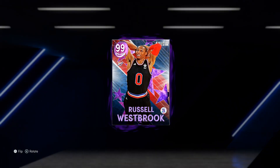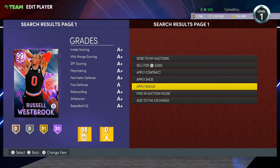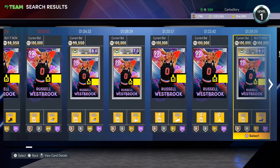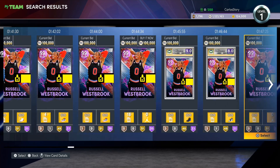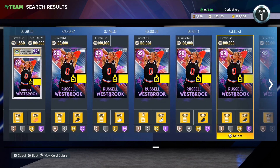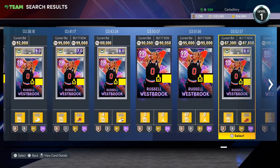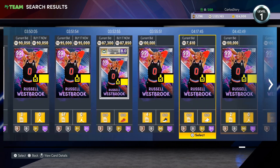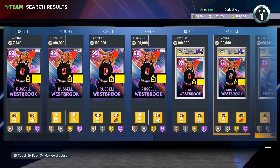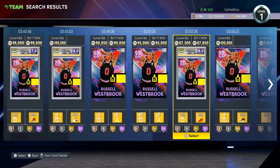Let me know down below. For me, I already have the 99 overall Dark Matter Russell Westbrook. I'm curious to see how much he's going for — he's already been up for a minute now. So now that people are going to be able to get him through Park, I'm hoping that people who play Park and MyCareer heavily just go get him and put him up in the auction house for cheap. At the moment he is going for about 90,000 MT — I think that's the cheapest — and there's actually one for 87,000 MT graded.